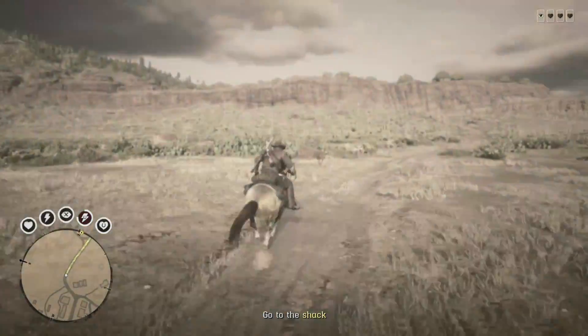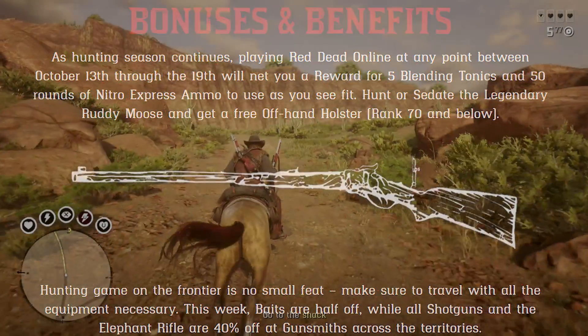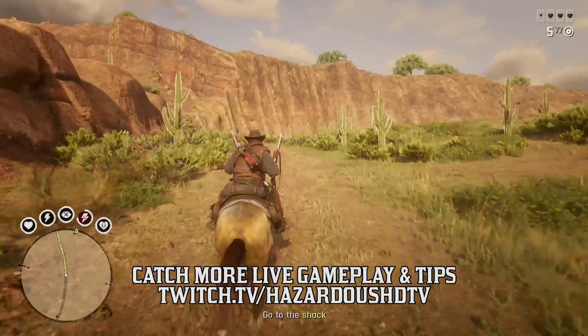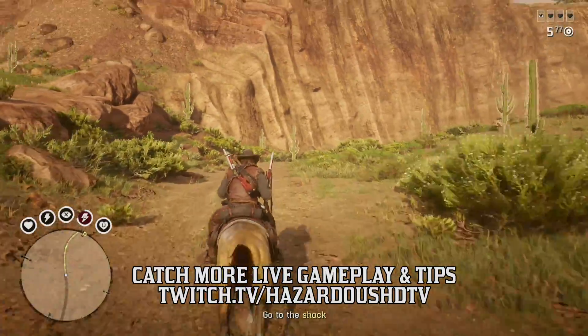So let's talk about this weapon tease. In Rockstar's Newswire yesterday, if you recall the segment about shotgun discounts and also the discount on the elephant rifle, an image was embedded on the page. At first glance it looks like the elephant rifle — that's part of what the section on weekly discounts is in regards to, so surely Rockstar used an elephant rifle illustration for it. But many of you pointed out in my comment section how strange this image looked and how it reminded you of the buffalo rifle.